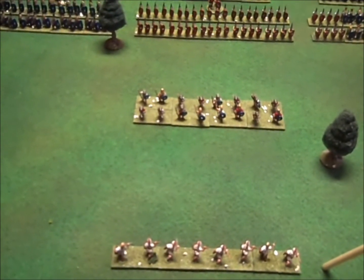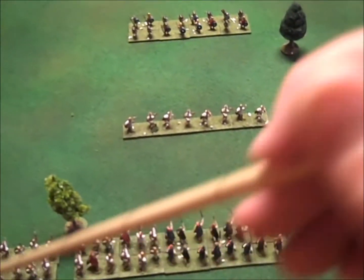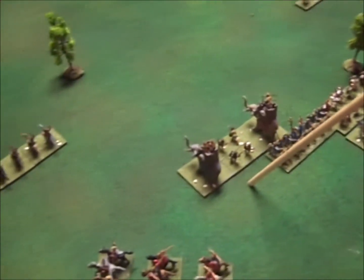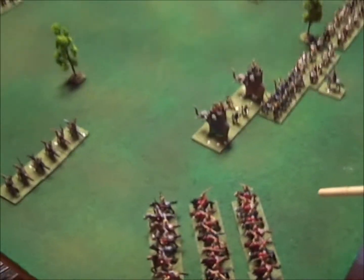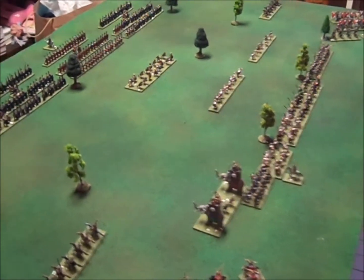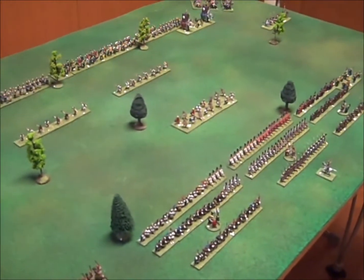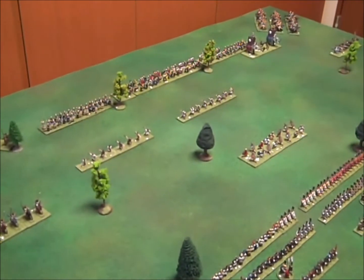Recapping Hannibal's army: twenty thousand heavy infantry, eight thousand light infantry, four thousand five hundred light cavalry, and seven thousand five hundred heavy cavalry — a pretty formidable force. Looking at the entire table, you can see that the Romans have a significant advantage in infantry while the Carthaginians have the advantage in cavalry.